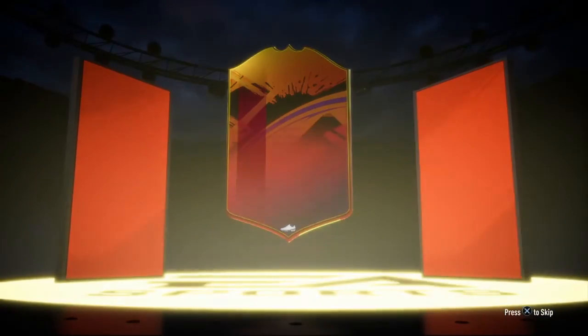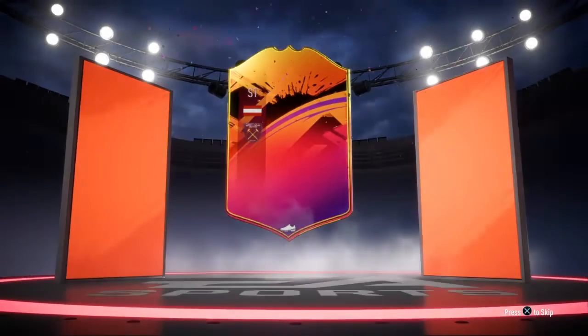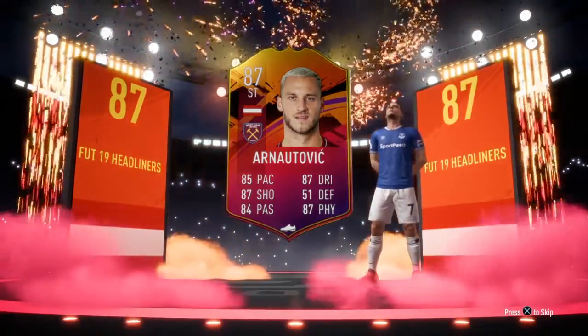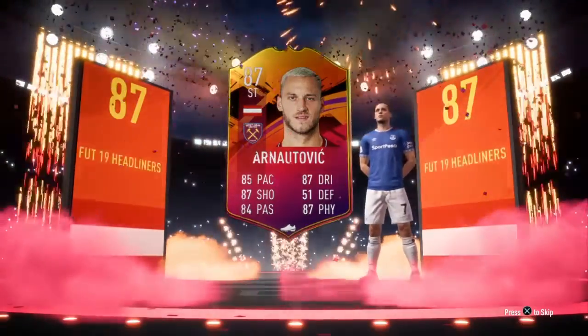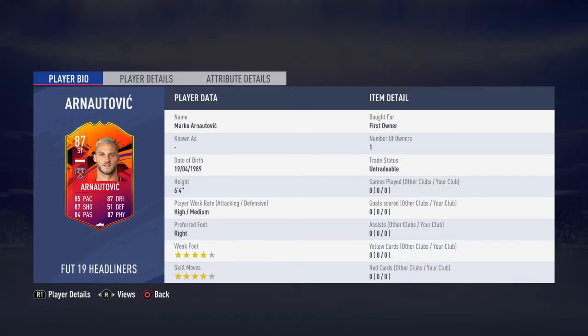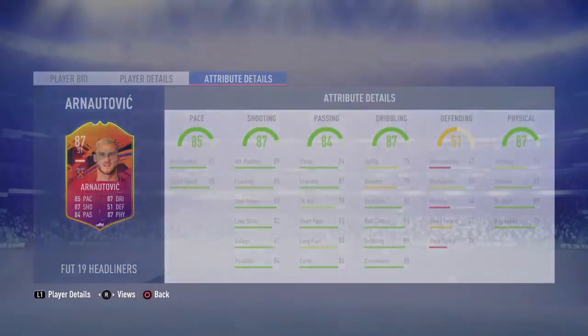He will get a couple more in-forms this year, and if he doesn't, it's a risk. 130k — or 120k — is what it's going to take. Look at that. The design is wicked, the flair is wicked. Why he didn't sign for Everton, I don't know — he'd be a great Everton player in my opinion. Yeah, it's FIFA 19 Headliners. That card is wicked. If he gets another in-form or two, what a flair. Quick look at his stats — it'll have a dynamic upgrade as well. 6'4", high/medium work rates. Let's get on to the packs.